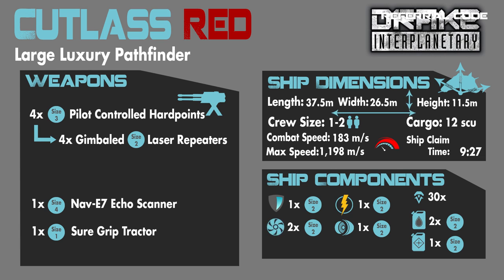First, here on screen are the stats for the Cutlass Red. The stock weapon complement is four size 3 pilot-controlled hard points, which stock comes with four gimbaled size 2 laser repeaters. There is also a size 4 Navi 7 Echo scanner, which takes the place of the manned turret found on the Cutlass Black variant. There are no missiles on this ship.